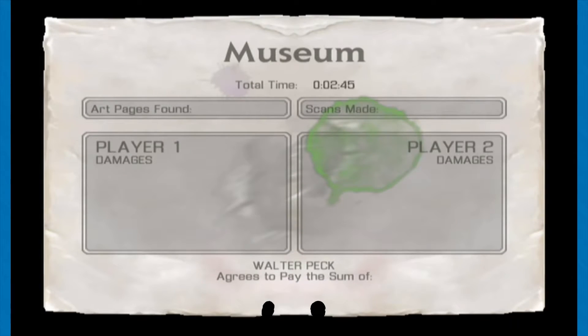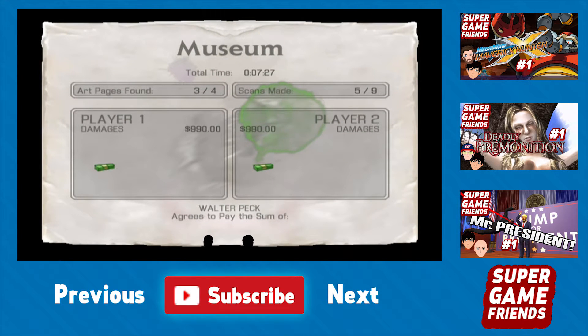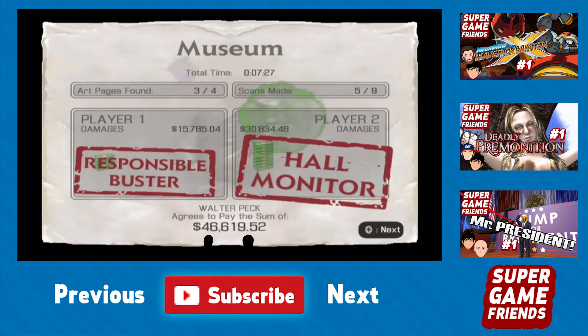Uh-oh. All right, Peck — what are you paying? That was very little for both of us, but I got more than you. That was more money than the Ghost World, even though we had more Bill Stacks. Weird. I was a responsible buster.